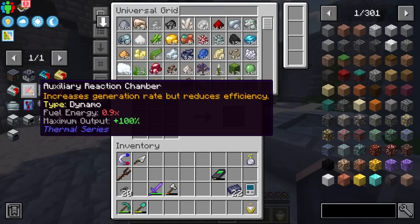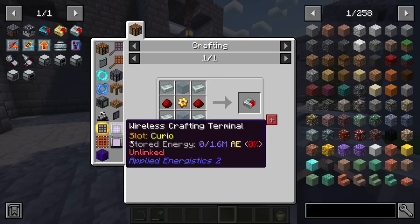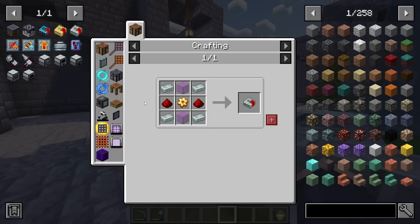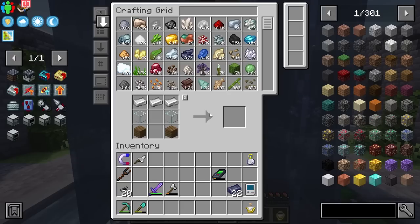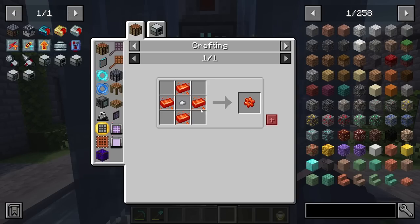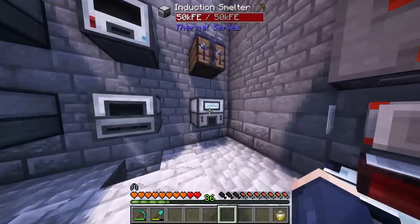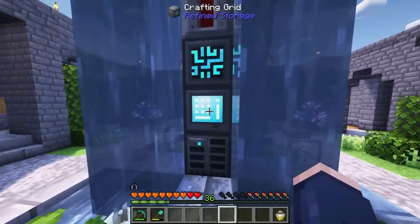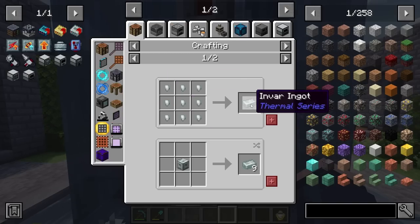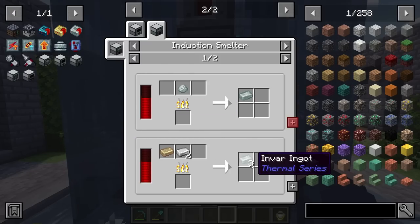We need to put these together and start working on upgrades. We have hardened integral components, reinforced integral components, and resonant — these just require more parts like Invar. You can actually craft all of these materials inside of refined storage or a crafting grid, like Signalium. In the past this was a very specific craft you could only make inside the induction smelter, but now you can easily make it so long as you have a fire charge.